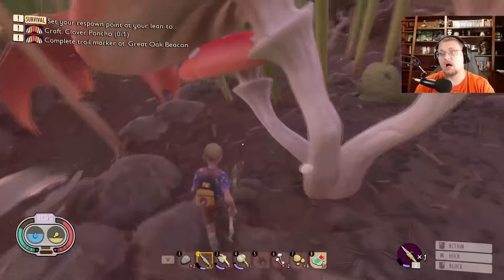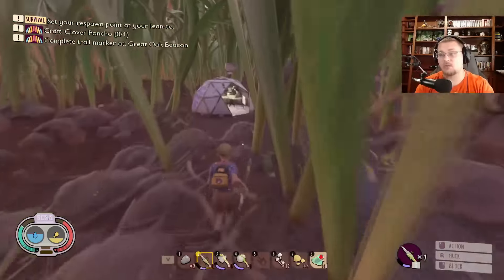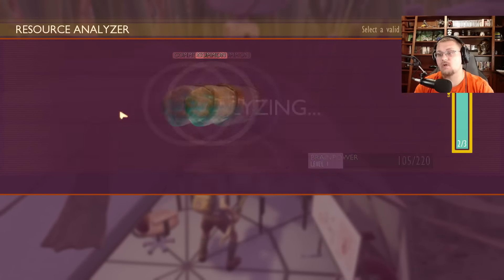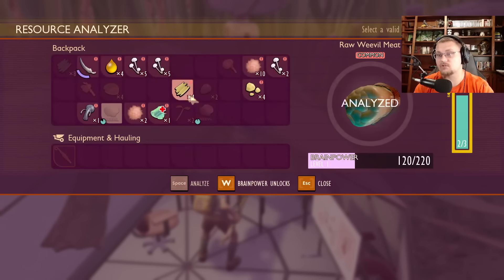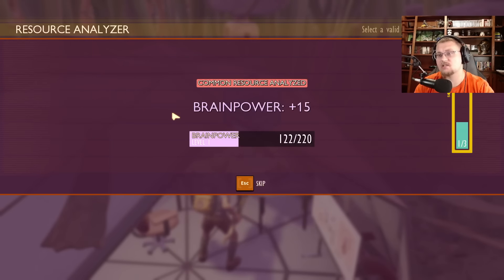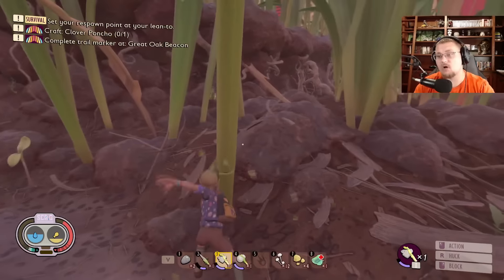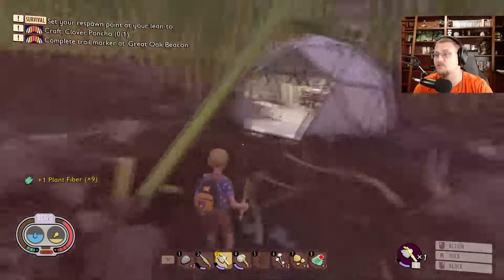We also have some food and we need to do a couple other things. So before it becomes nightfall, we are going to run right over here and do a little bit more researching. I'm going to get some weevil meat analyzed because that should unlock our weevil shield, which I really, really want. I'm also going to analyze this chunk right here because that's going to unlock our workbench. Without a workbench there is no armor, no weevil shield, no anything. So we need both of those items as soon as possible.